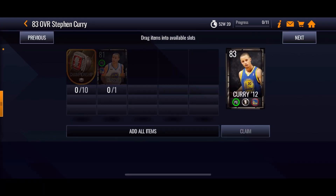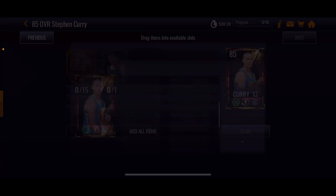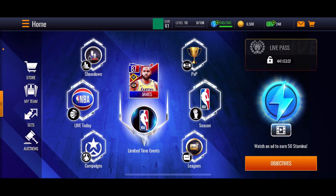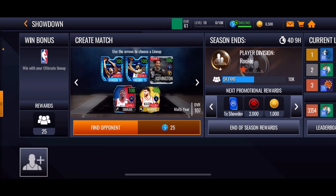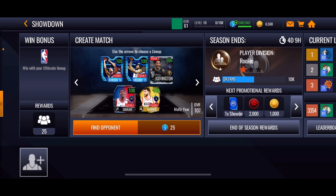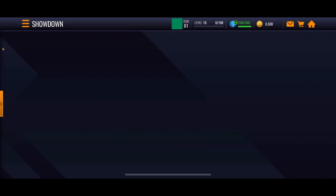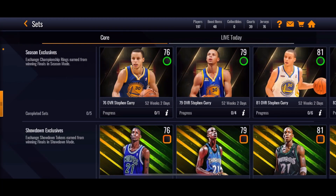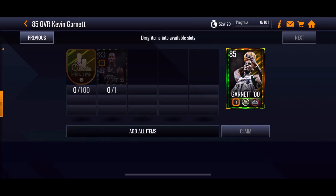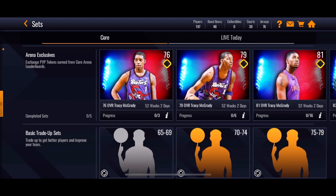That's one way to get a pretty good elite — his stats are pretty good as you can see. Going along with that, by doing basically the same thing in Showdown, you get Showdown tokens and collectibles from playing Showdown as well. You can use your multi-year lineup to take easy wins. Over here in Versus Sets you can get a Kevin Garnett — you need 100 Showdown tokens and an 83 KG to get the 85 Kevin Garnett.